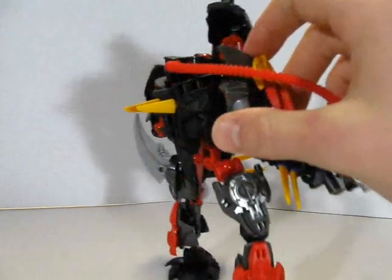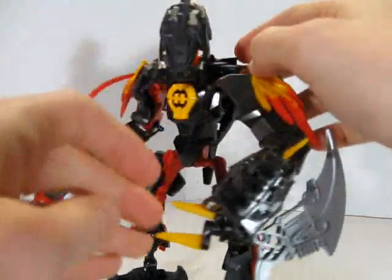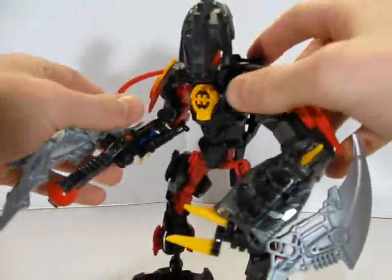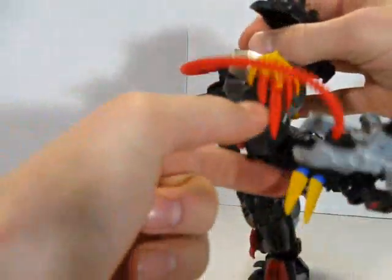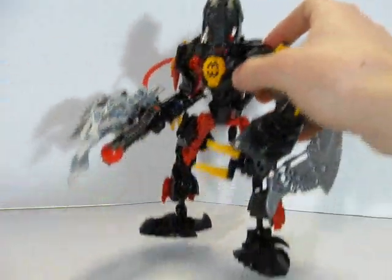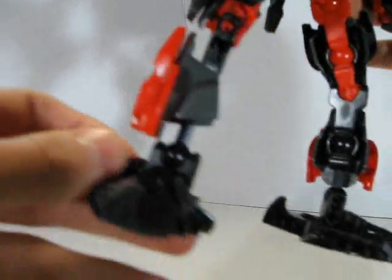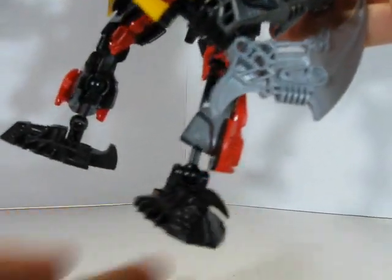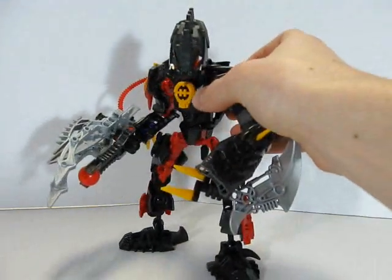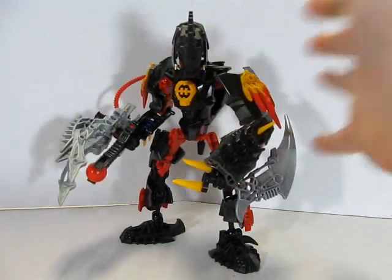Here's a look at the back. As you can see, I used plenty of these spikes from the Hero Factory sets. I actually have two on this big weapon arm. And I did use feet from Stronius as well, and these little spikes were actually from the Hero Factory Savage Planet villain named Waspix.